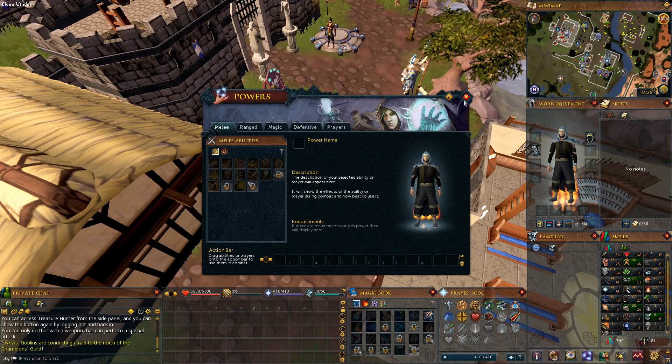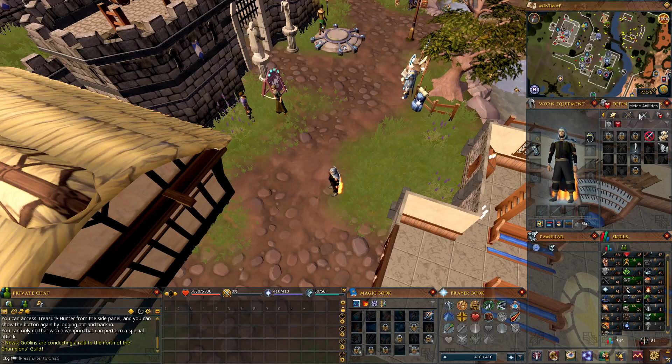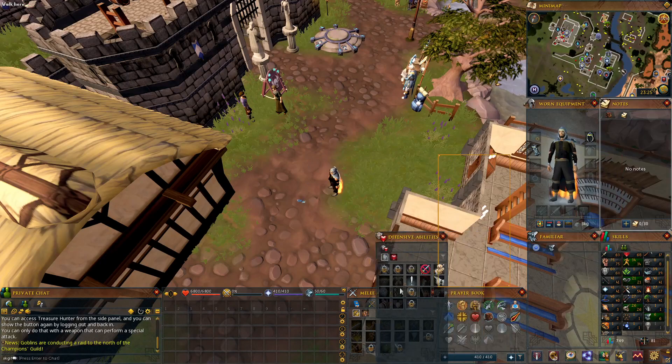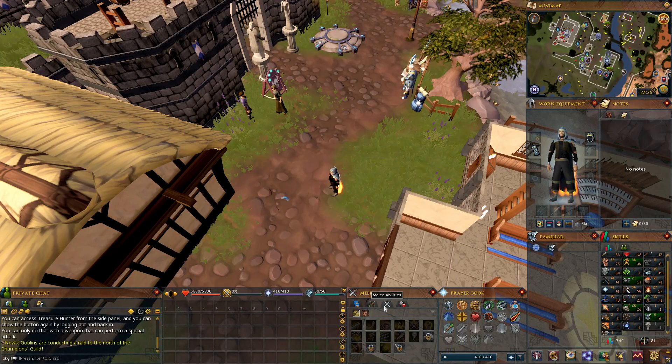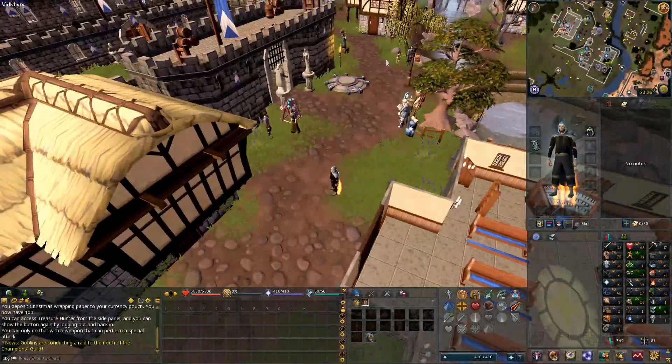The prayer bar can be sized like this — that actually matches better. From here just grab the Attack, Range, and Health bars and throw them into position. I'll put them in order as I usually have them. Then move this one over to about here. This is the general outline of my interface now acquired.